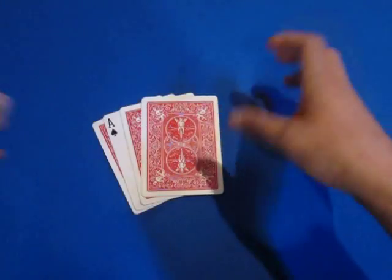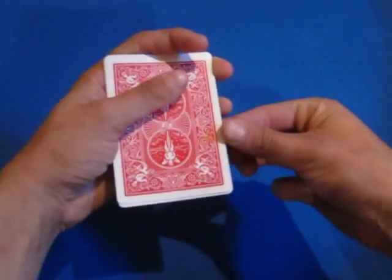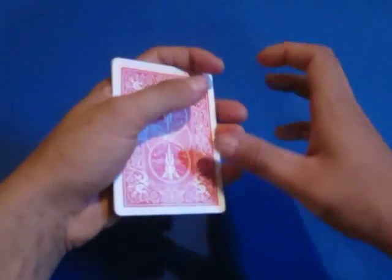What that's doing is putting the ace of spades in the third position so it won't be seen. Now you say the ace of spades is the hardest one to turn over. You do your normal magical gesture and show that it hasn't turned over yet.